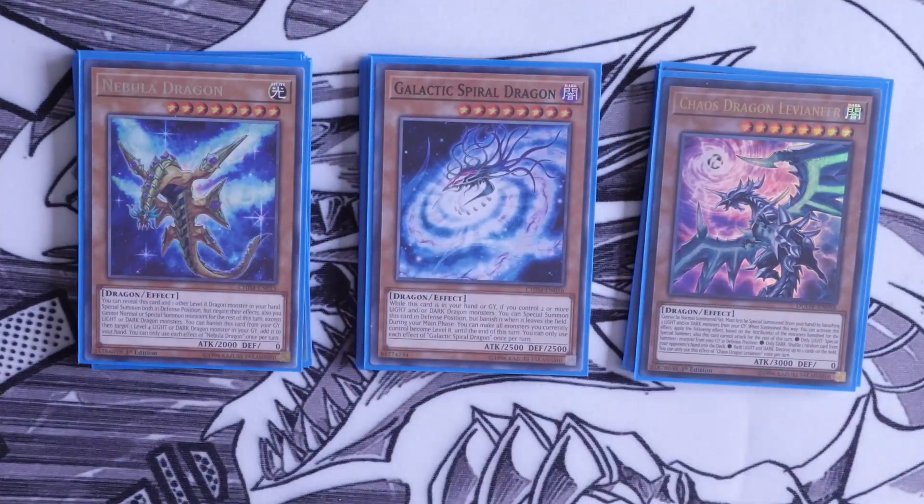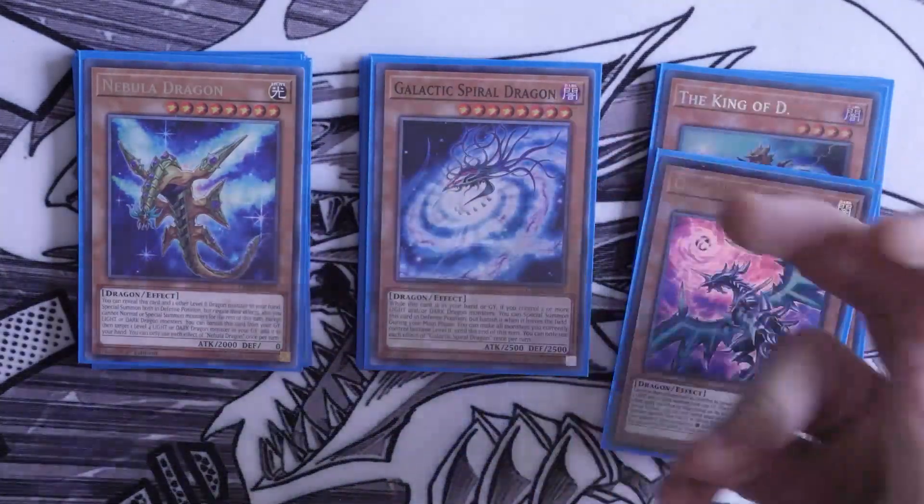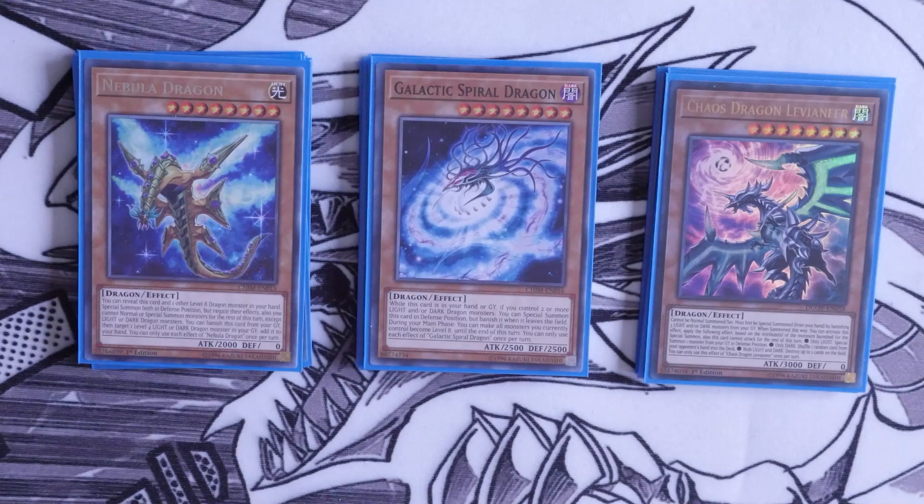To support this cast, we play one Levionneer and one Galactic Spiral Dragon. Levionneer is searchable from Melody of Awakening Dragon — 3K or more attack, 2500 or less defense. Because we play a lot of light dragons, you'll consistently get his effect to revive a card from the graveyard, allowing you to make a rank 8 play on its own. He also has a very good defensive play — comboing off King of D with Sage with Eyes of Blue, you can make Levionneer and rip two cards from your opponent's hand.